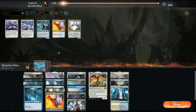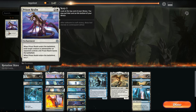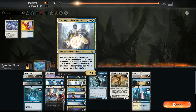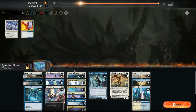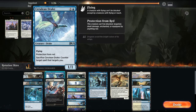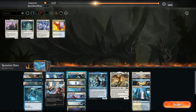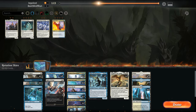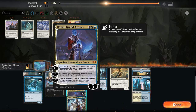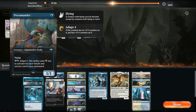Cerulean Drake is great here. Deputy's good and some Kefnets. Prison Realms as well. Tomik probably is not as good here. I don't know if we're going to win all out. Let's get rid of the Hanged Executioners — they're pretty weak in terms of blocking; I'd rather have the early stuff. Probably go down a couple Spectral Sailors. This gains life and this at least can get bigger late game.